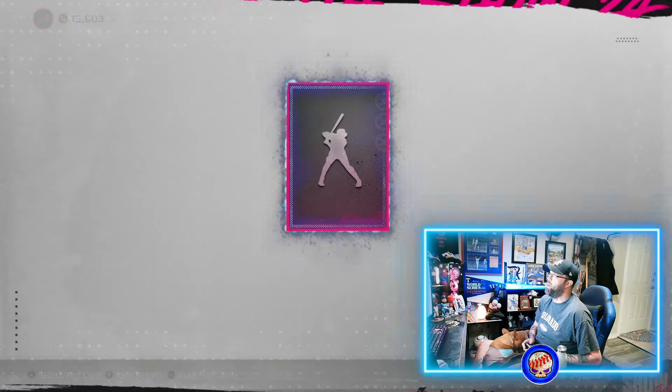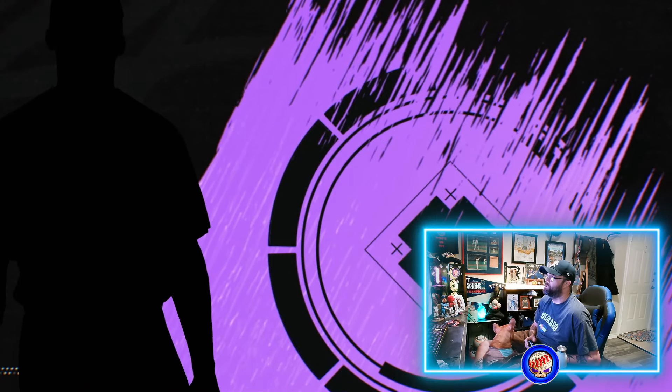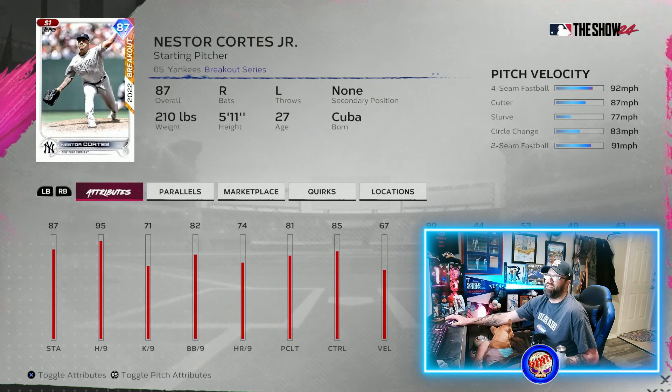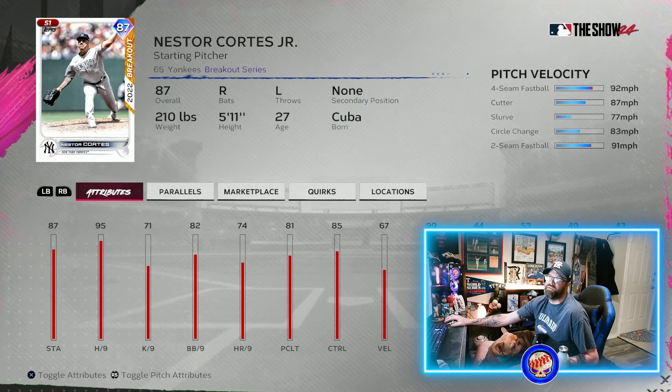And then Nestor Cortez — let's hope for some high hits per nine on this card. High hits per nine is always good, or high pitching clutch, one of the two at least — both would be great. Take a look at it right fast here. Look at this guy — this is a good pitcher right now in the game with a good pitch mix as well. Hits per nine, K per nine at 95, 71 control, 99 break on those pitches. He's got good pitch mix. I wish he had a sinker instead of the two-seamer, but you can make that work with a cutter, a slurve, a circle change. This is a good pitcher to get right now — one of the best pitchers in the game on paper as far as hits per nine. So early in the game, go get these guys.